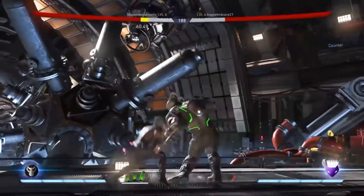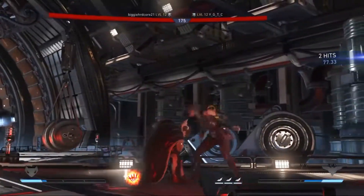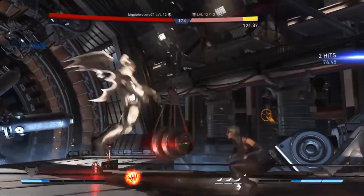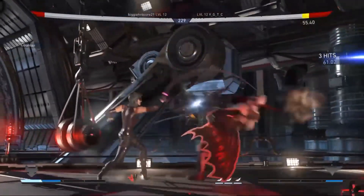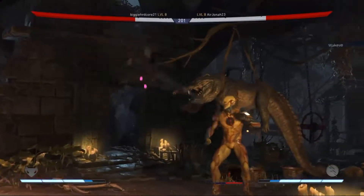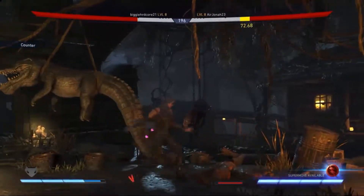Catwoman is one of the easiest characters on the list to pull off combos with. You can quickly slash, kick, and whip your opponent, which gradually builds up her character power. This power can be triggered at any time, but when fully charged will unleash a devastating 5-hit combo with the press of a single button.